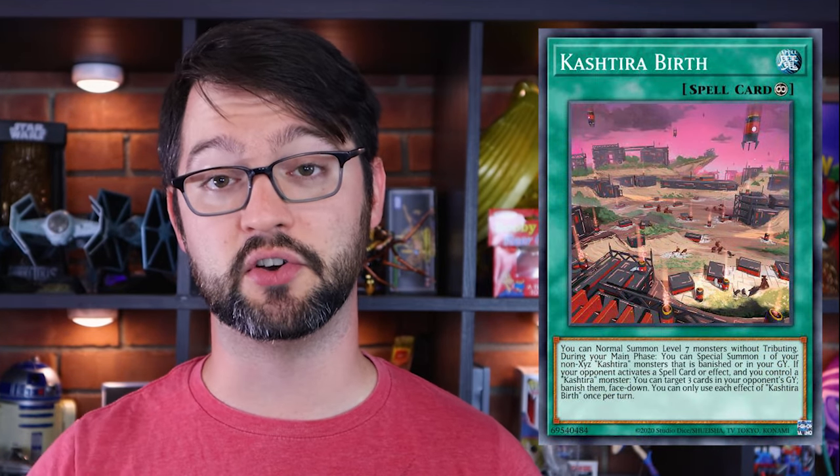That's their second monster — they're an XYZ deck, so don't let Thesis resolve. They could also go for Kashtira Birth, which is a continuous spell that negates MST and lets them normal summon one of their Kashtira monsters without tributing. It's kind of like their Valhalla Hall of the Fallen, but it's a normal summon. It also acts as a Monster Reborn. This card has more utility in mid-to-late game than Thesis does, but it's another way for them to get their second monster.